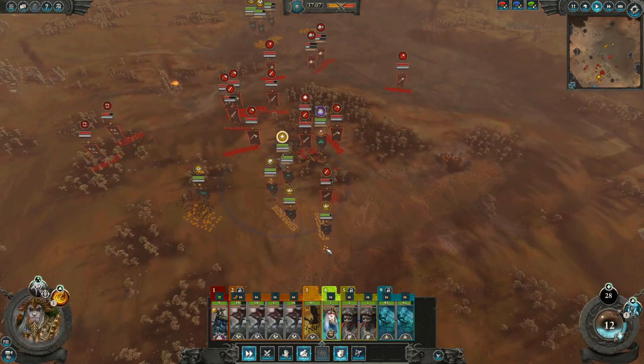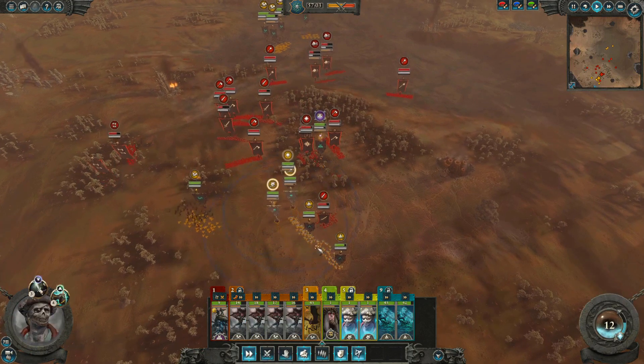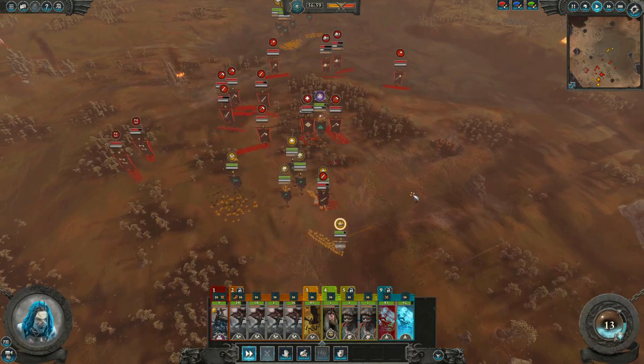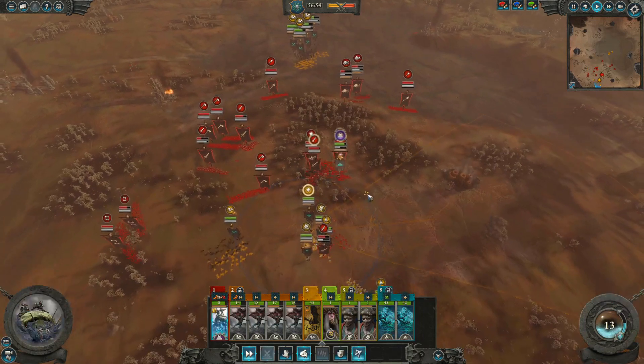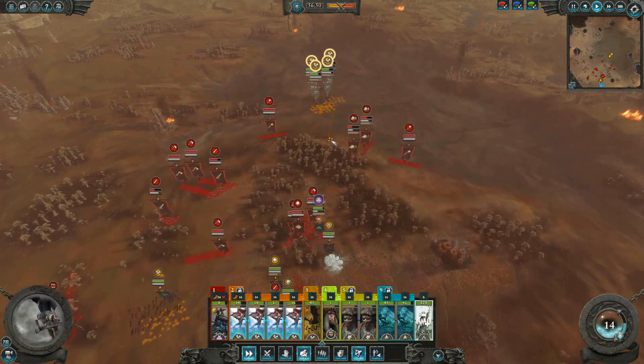At this point, you can see my general micro for the Gunbats is diminished pretty greatly. The reason is because we are now close to the edge of the map. If I continue running in the direction I have been, I will eventually get cornered and completely overrun by the forces of Chaos. I do not have a strong enough fighting infantry force at all.